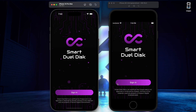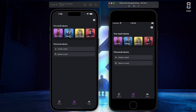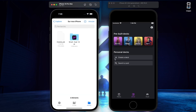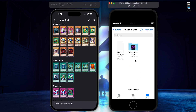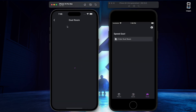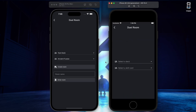The first time you use the SmartDuel Disk, you'll need to create an account. Once you're logged in, you'll be able to duel with pre-made decks or create your own deck. To create your own deck, you need to upload a .ytk file which contains all the cards you want to use. If you need more information about that, I've created a special video explaining the deck building process in more detail. Remember, we're still only supporting the Speed Duel format, so cards outside this format won't be available.